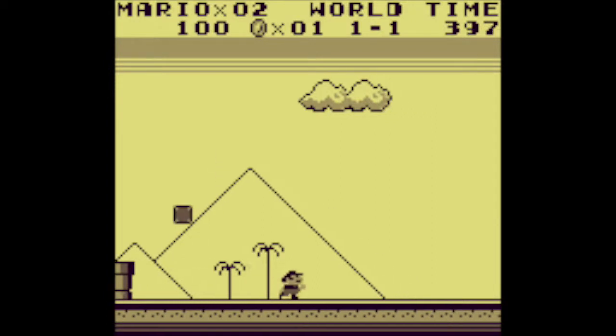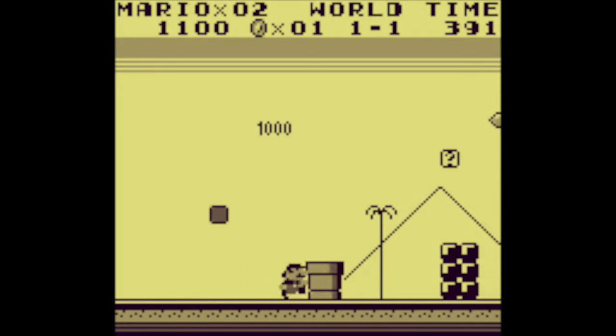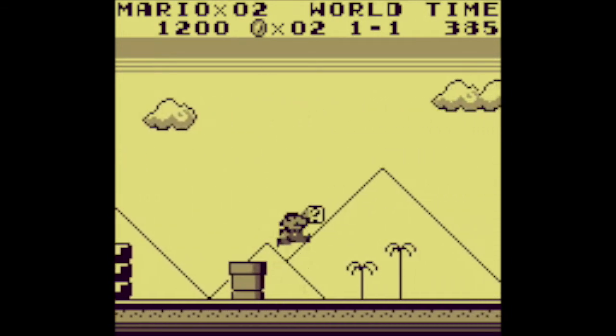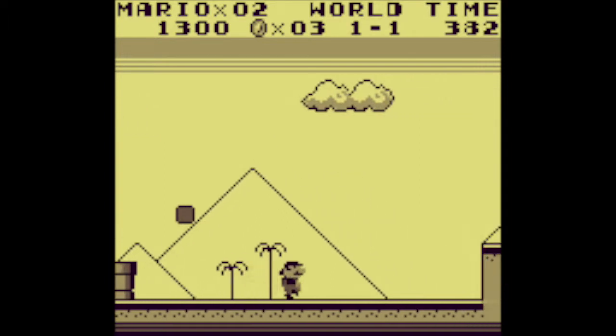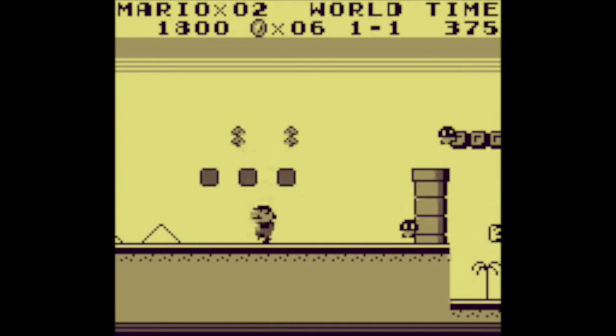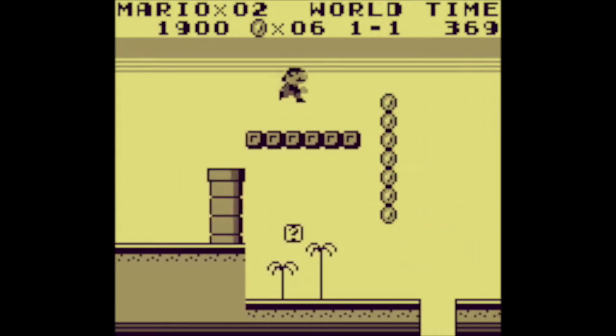Super Mario Land was a game released in 1989 as a launch title for the Game Boy. In this game, you play as Mario as you traverse Sarasaland trying to save Princess Daisy. This game was not developed by the original Mario team but by R&D1, who created other games such as Metroid and Kid Icarus.